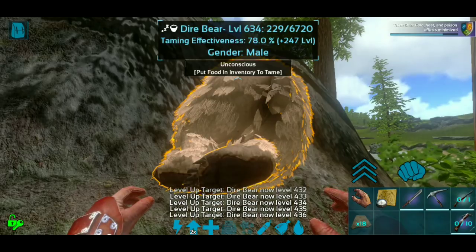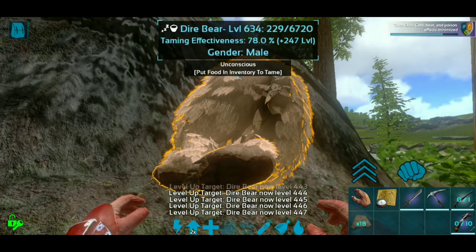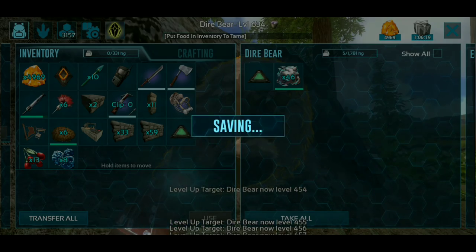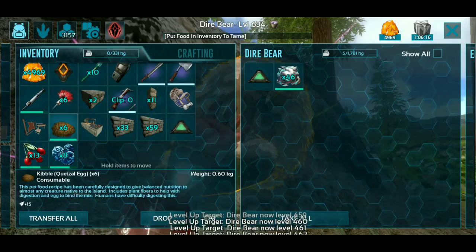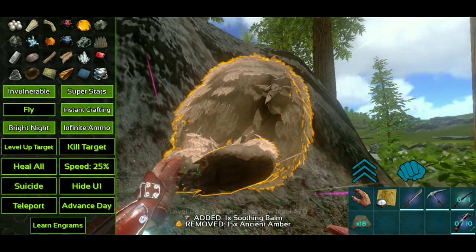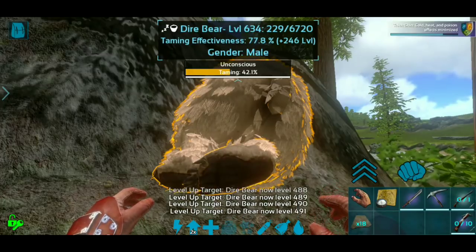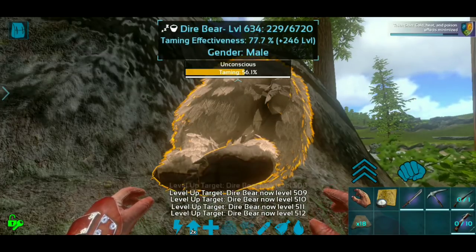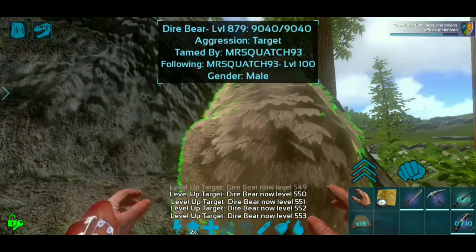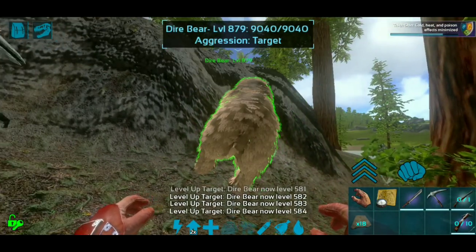Alright guys, we got him to level 634. He's gonna gain 247 levels on tame. Taming effectiveness is only 78% because he got hit by the terror bird. I don't remember if you can tame this guy with berries — I didn't grab kibble — so let's throw some berries in and see. Okay, he is taming! I'll turn the speed to 100. See, it goes super fast. Kibble is still definitely the best thing to use — I'm losing a couple levels — but he is level 879, awesome!